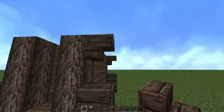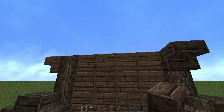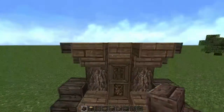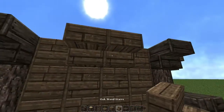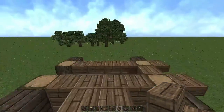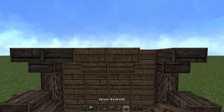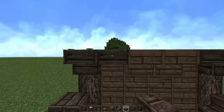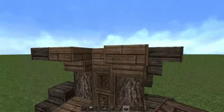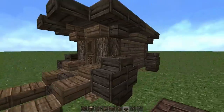Now I'm going to start working on the roof. I'm going to grab spruce wood staircases — quite a mouthful — and place those. Then I'll go ahead and add to the other side. I'll grab some spruce slabs and put those in between, and add them up top too.